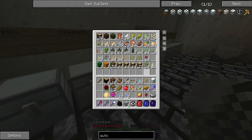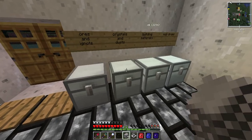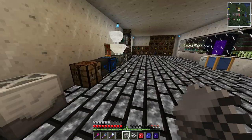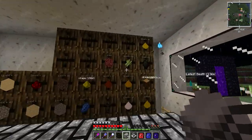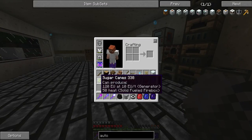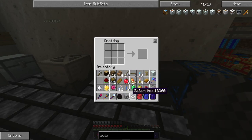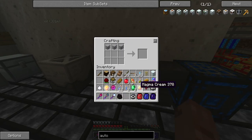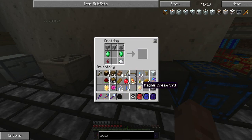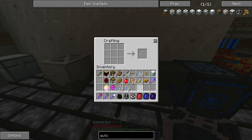Almost lava-fied myself — don't do that. I do a lot of things I'm not supposed to do. So let's put this thing together — plastic sheets across the top, emeralds on the sides, sugar here, nether wart there, magma cream there. Auto spawner — yay!